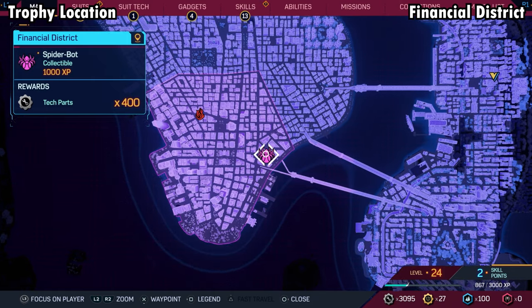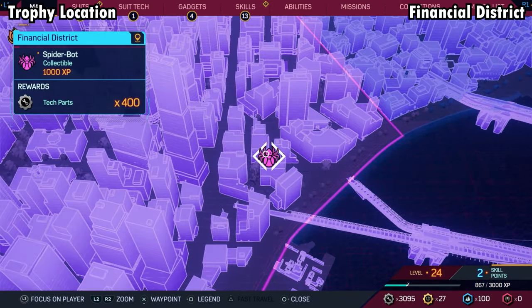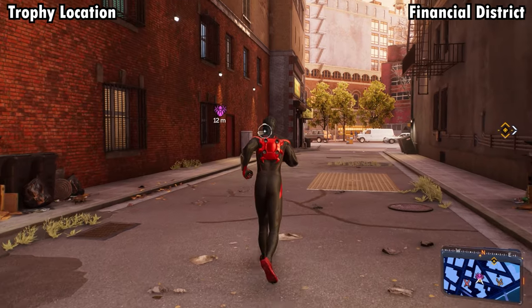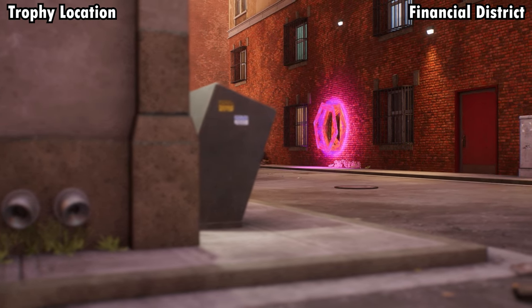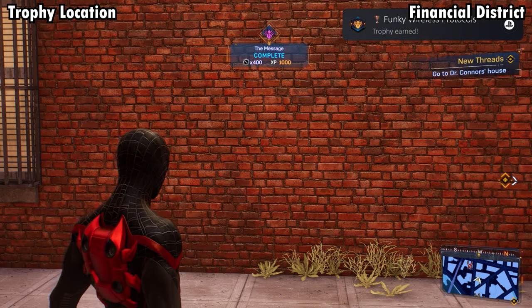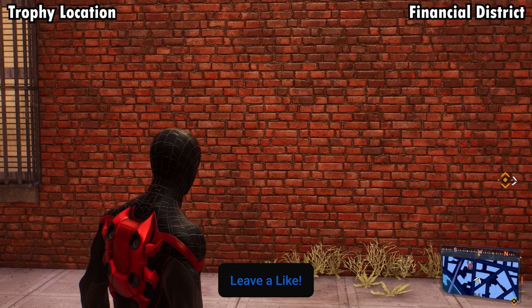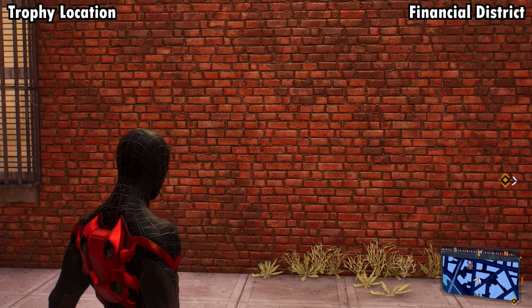Once you have all 42 Spider-Bots, you're going to get a little spider emblem that appears on your map down on the eastern side of the financial district. You don't really need help with this because you will have the emblem on your map once you get all 42. Make your way to that spider emblem, and once you get close it will queue a cutscene. Watch the 60-second cutscene and you will then get the trophy for collecting all 42 Spider-Bots. Hopefully this helps some of you guys out — thanks for watching and we'll see you in the next one.